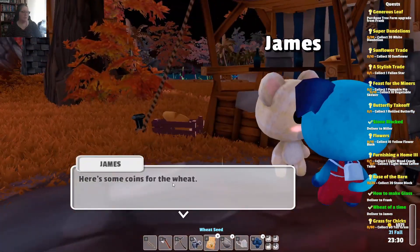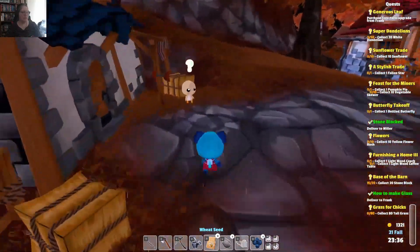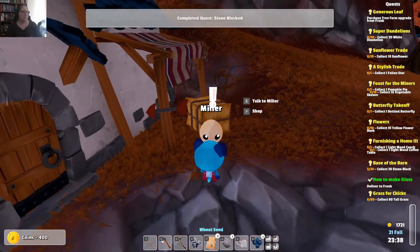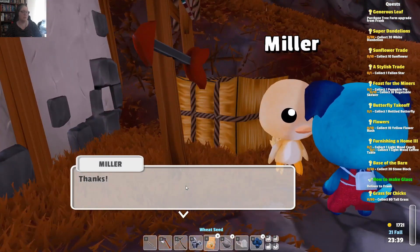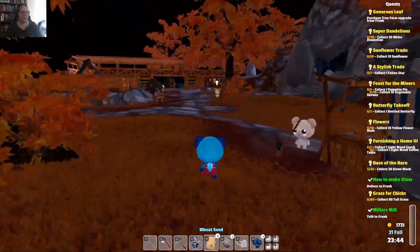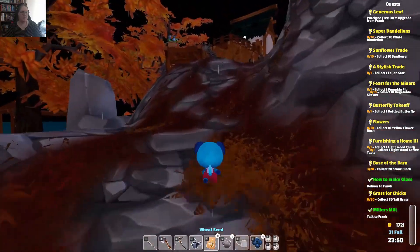Here you go, James — that should last me. 'Here's some coin for the wheat.' Here, Mr Miller. 'Thanks for helping out. Here's some coin for your troubles. I can't wait to get started on some bread recipes. I'm super busy — could you talk to Frank and ask him to get started on my stone oven?' Sure, I can do that, Mr Miller. Well, I had to go see Frank anyway, and I'm not sure I'm going to make it. I think I'm probably going to get up the hill and then pass out before I can talk to him. We'll do it first thing in the morning if we don't get to him today.